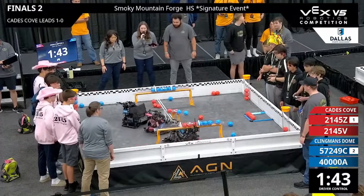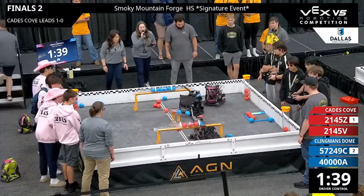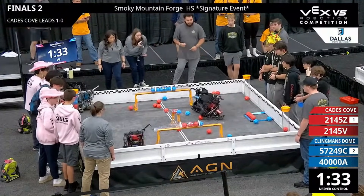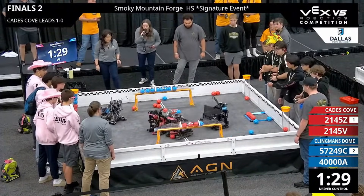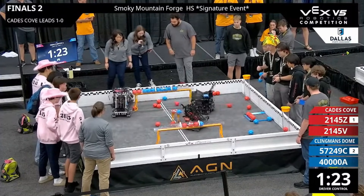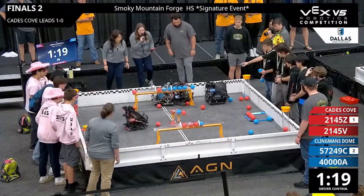Driver control underway — blue walking away with that autonomous bonus. We instantly see red de-scoring those blocks by the blue alliance. Red quickly trying to pick up some of those blocks. Defense being played by Apogee, trying not to let them get anywhere close to those goals. Joker quickly dropping off a few more blocks. Pink Shiny Unicorns dropping off two blocks, de-scoring some of those blue blocks, trying to get more of the control zone for red.